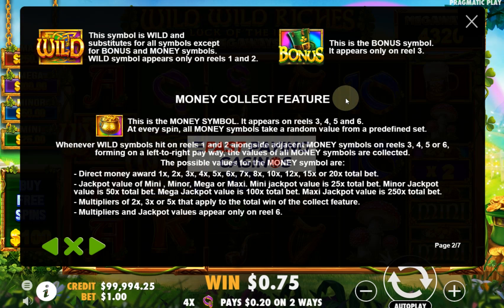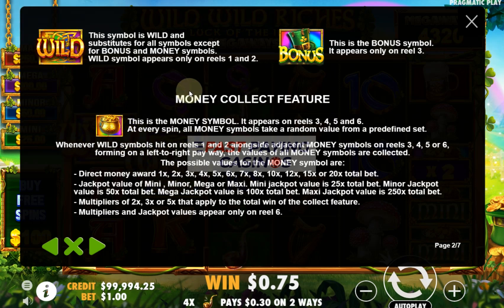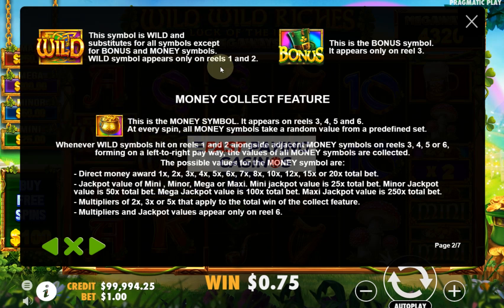The second feature is the money symbol, which appears on reels 3, 4, 5, and 6. You need them to land adjacently — so if you get a wild on reels 1 and 2 but can't trigger free spins, you need the money symbols to land on reels 3, 4, 5, and 6 consecutively. You can't have a gap, so you need at least three of a kind across the reels.